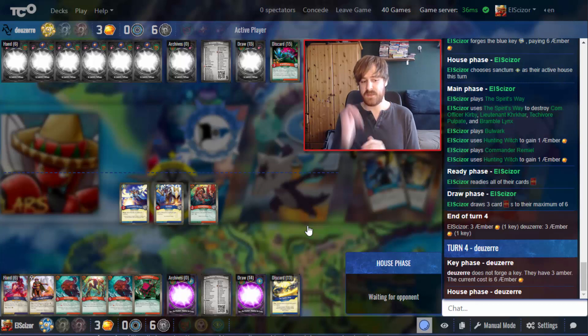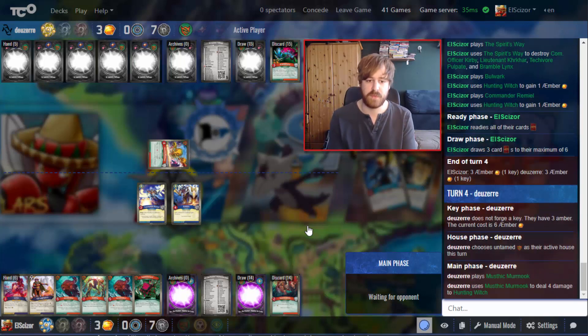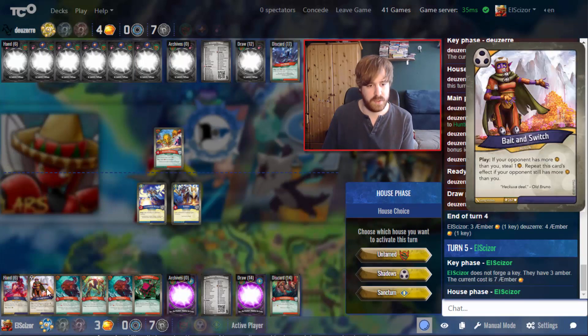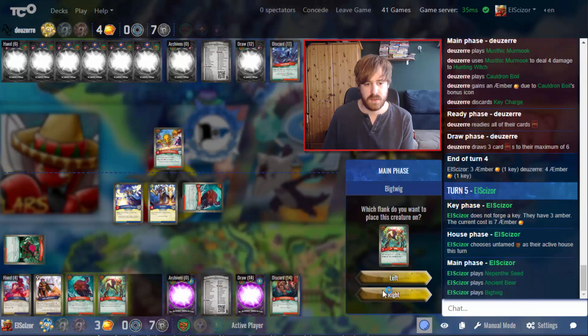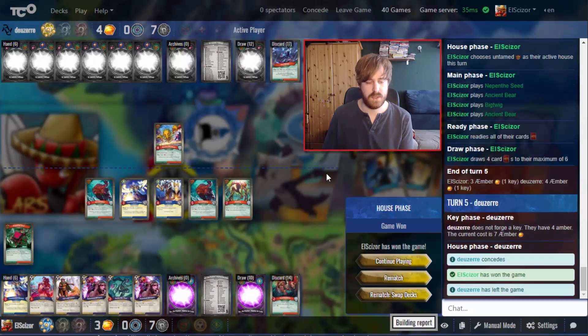I do that and end the turn. Now we're at even Amber but I have the board advantage. He kills my Hunting Witch through the armor. I see Key Charge, Cold, and Boil. I think I just go Untamed and blow again — get the Seed on the board, get creatures out, and end the turn.